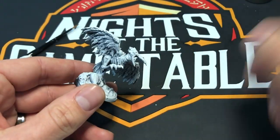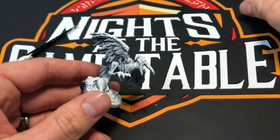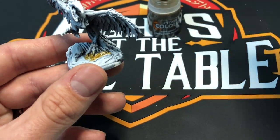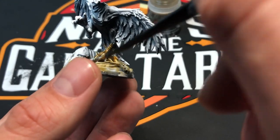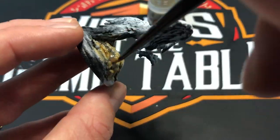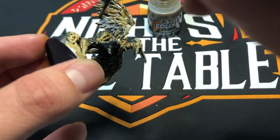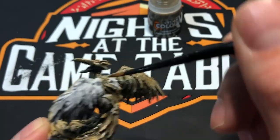Hey everyone, it's the DAC coming at you with the speedpaint of the Sonali Vulture from the Stormsunder Heirs of Ruin board game. We'll have a link in the description for their Kickstarter. As you can see, I'm just gonna start by hitting the whole thing with a contrast of Skeleton Horde — buzzards are pretty dirty and nasty, so a lot of brown going for those really earthy tones with this one.